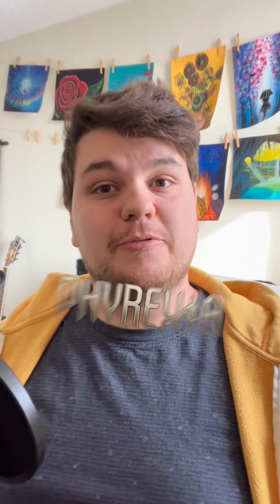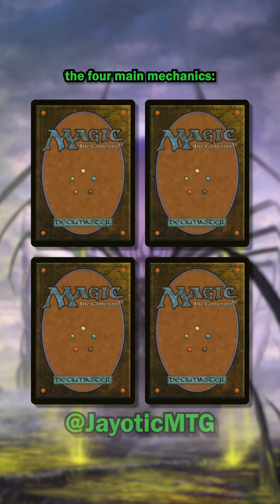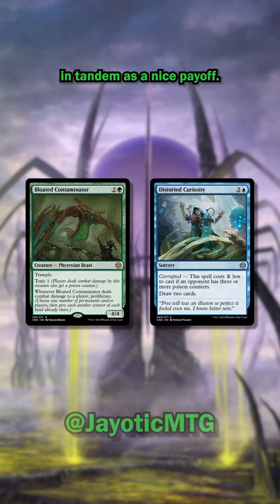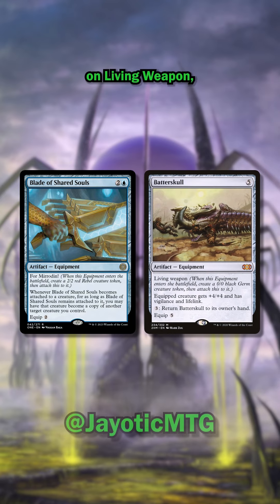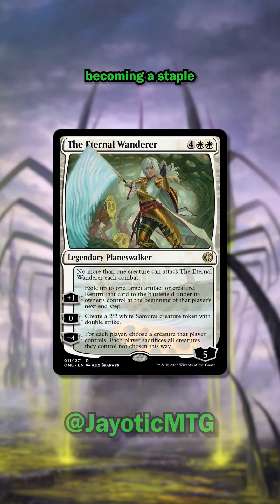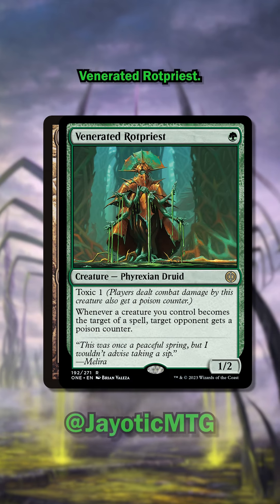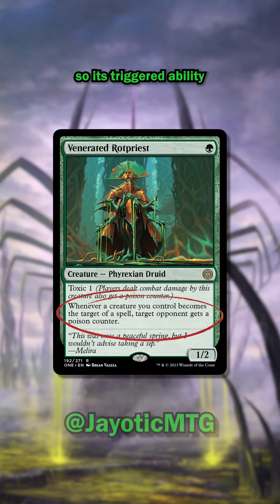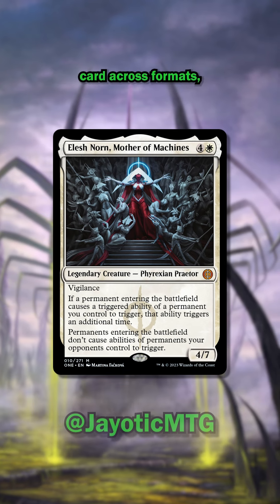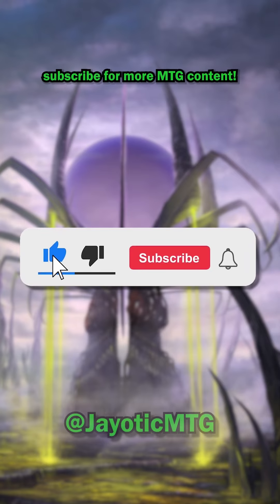This video might age poorly, but Phyrexia: All Will Be One is almost upon us. Let's predict how it will affect Magic as a whole. Let's start with the four main mechanics: Toxic, Corrupted, Oil Counters, and For Mirrodin! Toxic is bound to see play in Standard, Modern, and Commander for aggro kills, and Corrupted works in tandem as a nice payoff. For Mirrodin is another take on Living Weapon, and Oil Counters feel too restricted, so both mechanics will probably stick to limited play. In terms of individual cards, I see the Eternal Wanderer becoming a staple of new Standard — her plus-one flicker recycles ETB triggers and her minus-four is a mini Tragic Arrogance. If Infect returns in Modern, it's thanks to Venerated Rotpriest. Finally, Elesh Norn, Mother of Machines will be obviously popular across formats, but I'm betting on Tectical Inquiry Dominus becoming a premier Commander for its sheer versatility.